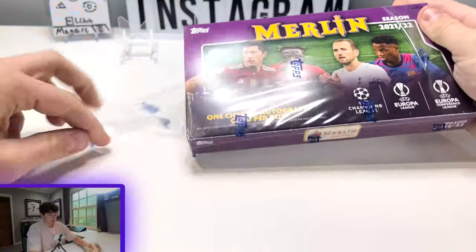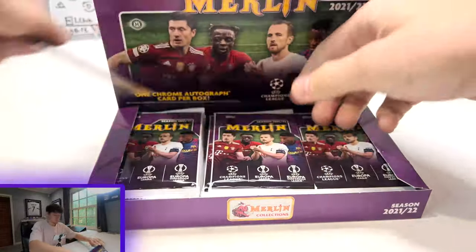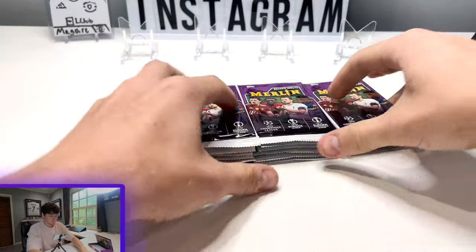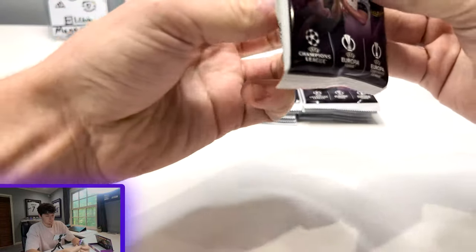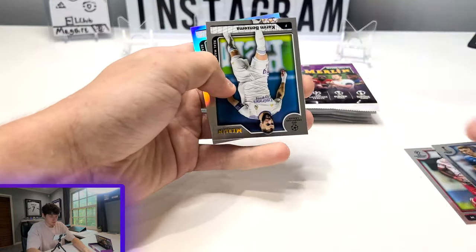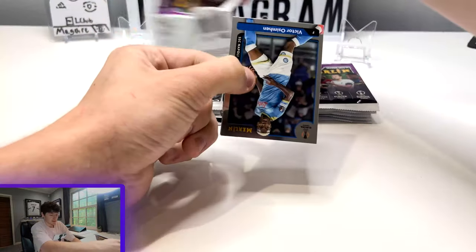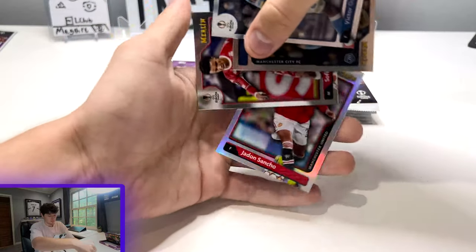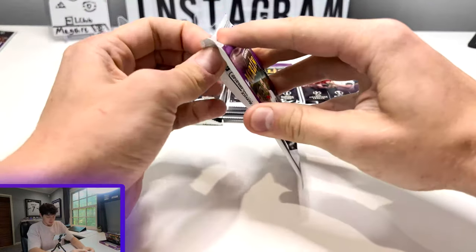Got a lot of packs in here — 18 packs, four cards per pack. First pack. The design looks nice. We're just going to fly through most of this base because we have a whole bunch of packs and it's probably going to take me longer to get into most of the packs than it is to get through them. Refractor of Jadon Sancho.